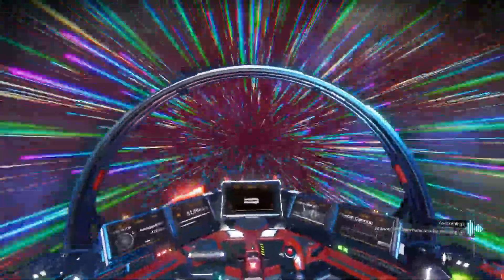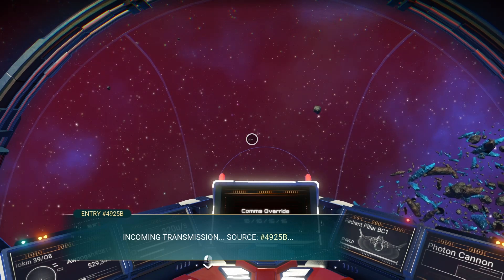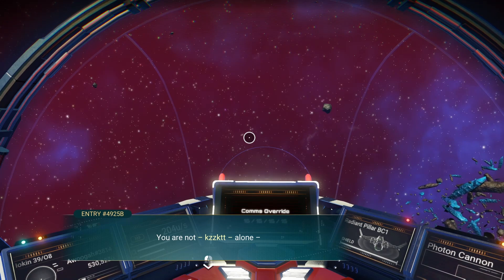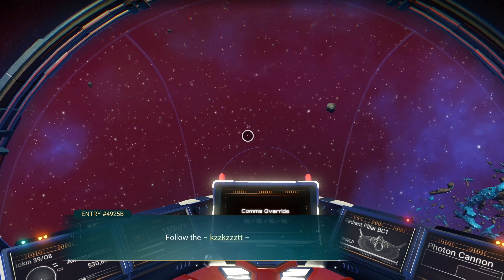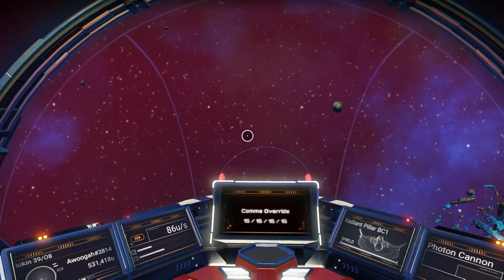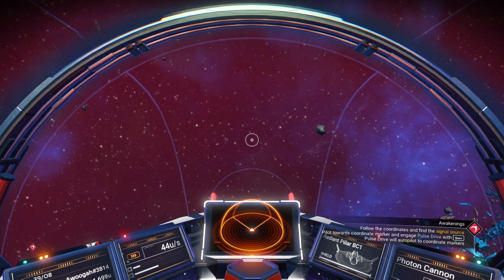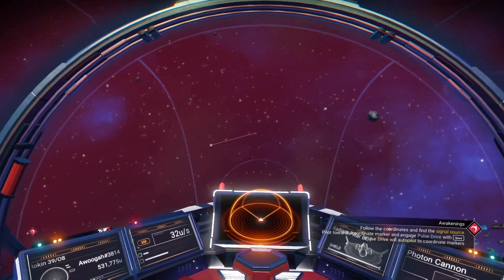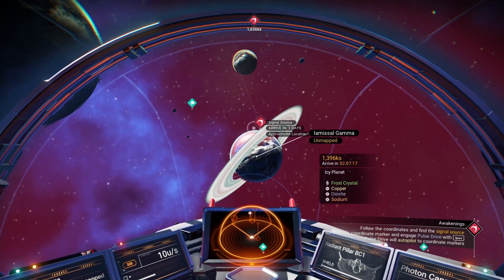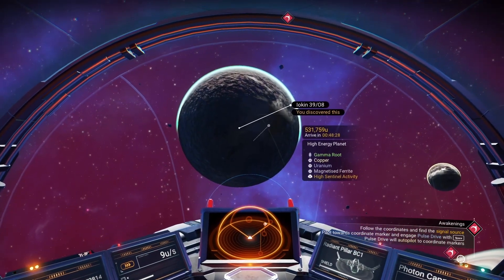I've got my communicator — press F to select it. Incoming transmission. Please identify yourself — comms override, 16 16 16, you are not alone. The broadcast ends as strangely as it began — the final piece of the signal appears to be planetary coordinates. Let's input the data, do a scan, and find out where we need to go. Follow the coordinates with the pulse drive — it's down this way. Please don't tell me it's on the planet we just left. Undiscovered — press C for a scan. I've discovered Yookin!